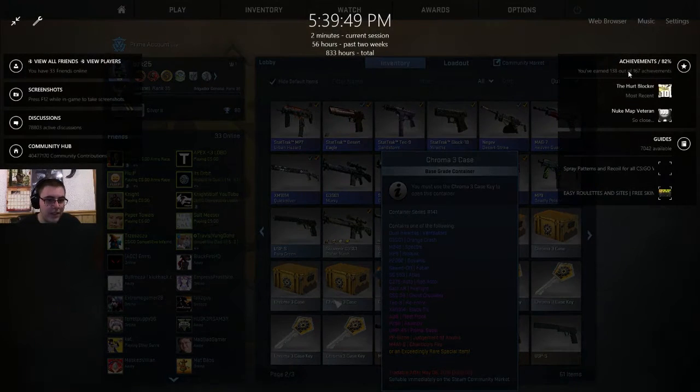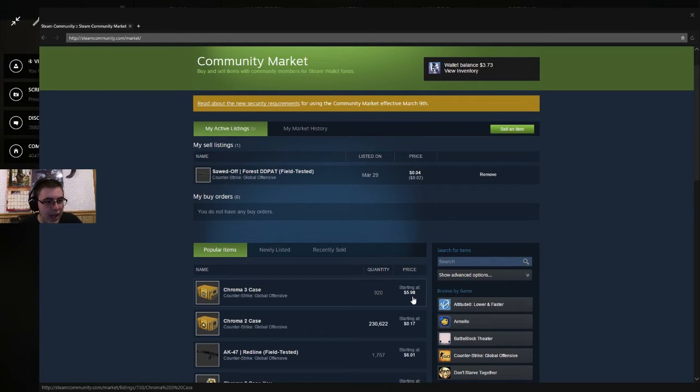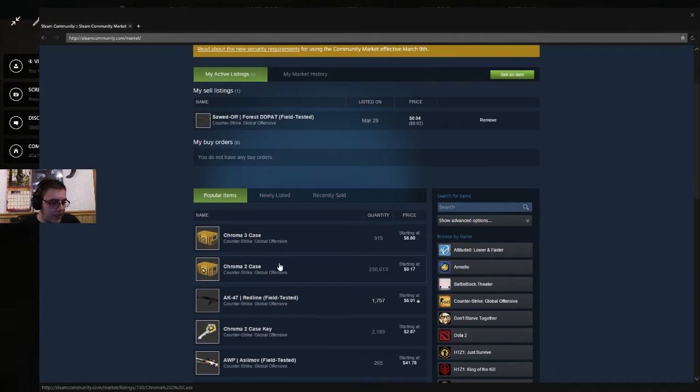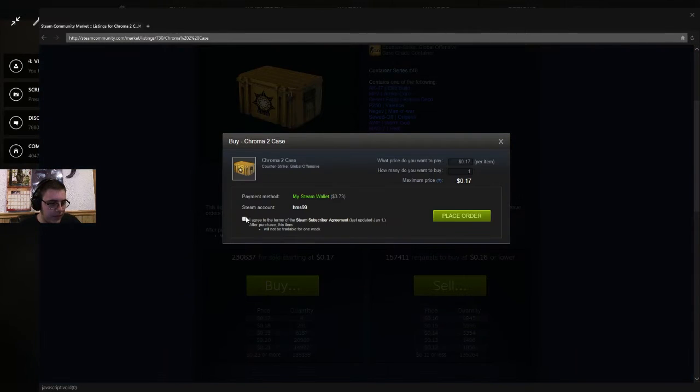I'll drop $45 on a shit knife to gamble, but these cases cost so much money, it's unbelievable. Let me check the market real quick — the cases cost... oh wow, now they cost less. Figures. But I actually have $3 left, so in honor of Kuroma cases, let's pick up a Kuroma 2 case for 17 cents.